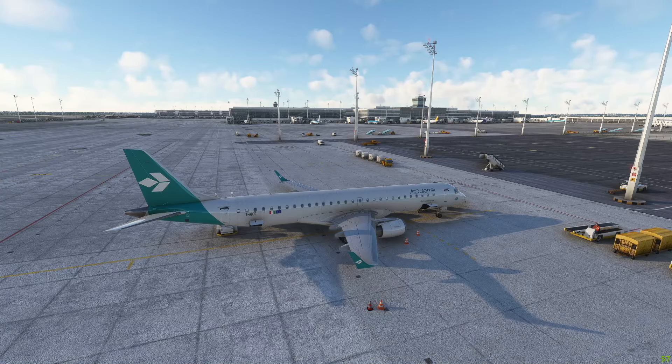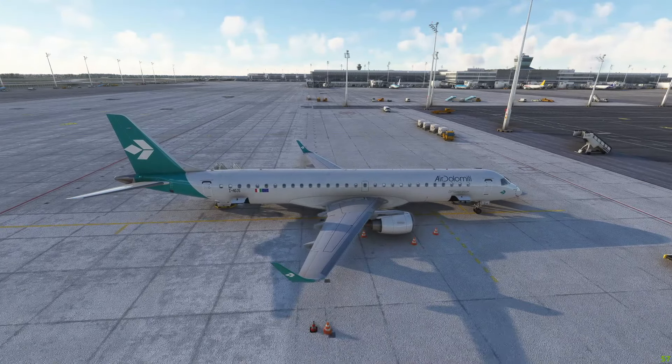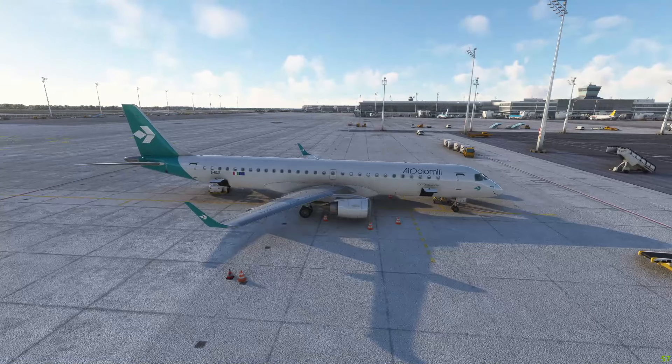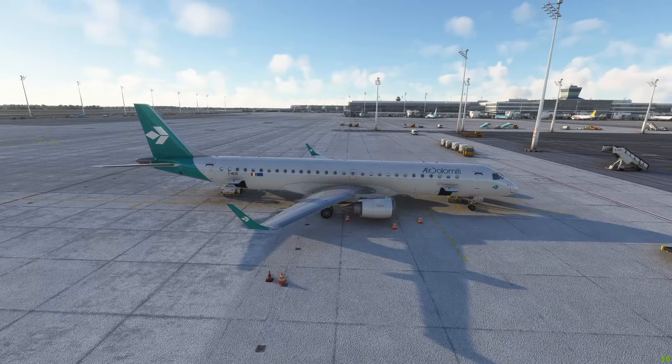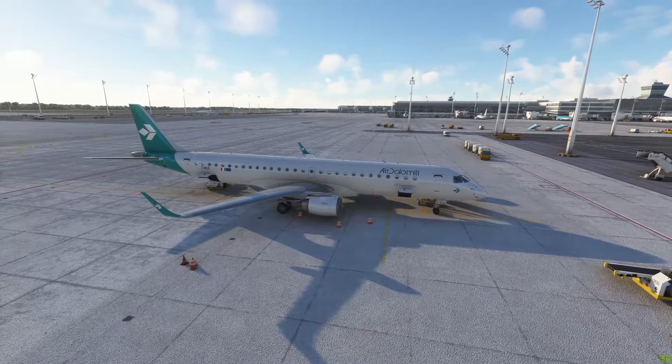This is an early access product with still about a billion things not properly working, but I still think it's a pretty cool and fun aircraft to fly — I really like the visuals. For the central European viewers, you'll know Air Dolomiti for sure — it's part of the Lufthansa group. For those watching from further away, it's basically a domestic subsidiary of Lufthansa focused on connecting Germany to northern Italy, flying mainly out of Munich and Frankfurt.